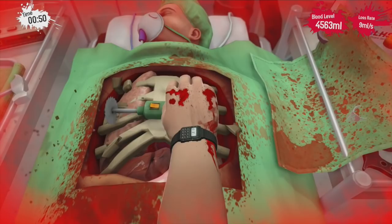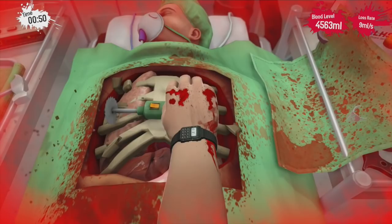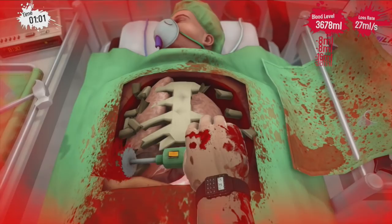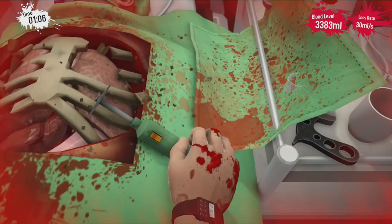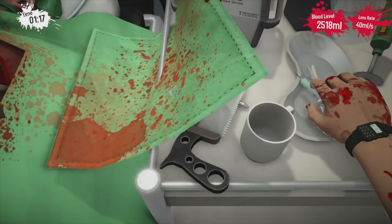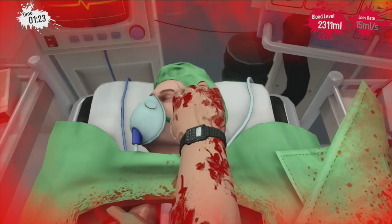We were right at the end — we got the heart out and everything but it was like no, you lose. Keep your eye on the blood loss rate, Nurse Eric — we can't have him bleeding out again. He's starting to lose blood. As soon as we get the last bones out we'll shoot him with the morphine.